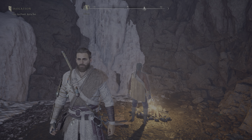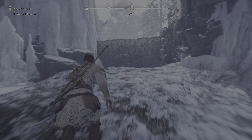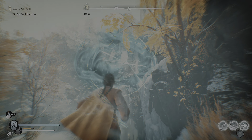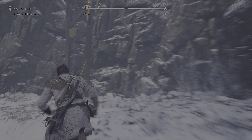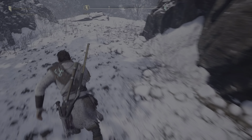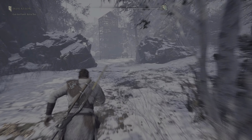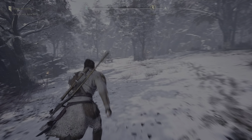Welcome back to Banishers: Ghosts of New Eden. I did find the campfire over here. There was a barrel up there to shoot down and get some materials. I did go over there — there was a spot to warp up, and that is actually where the haunting case will take place. I dropped a rope down so when the time comes and we're ready to tackle it, the ghost is right up there. We are heading back a little ways, just following the main path towards the main objective, trying to keep it on track.